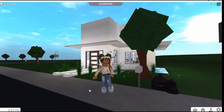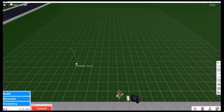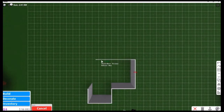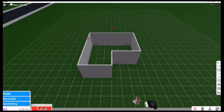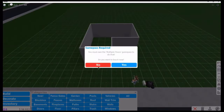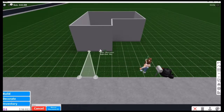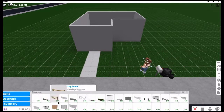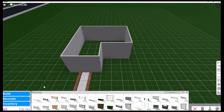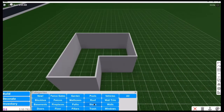Okay, so we're gonna begin by building the outline of the house. You can build it whatever shape you want — I'm not sure if every single shape works, but I went ahead and did it with this shape. You can also just do it as a box. Once you're done with that, we're gonna put the stairs down.